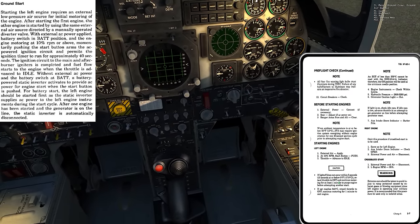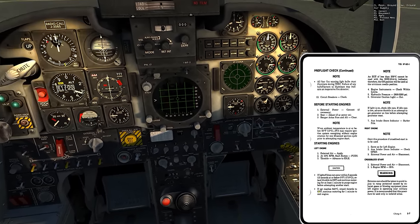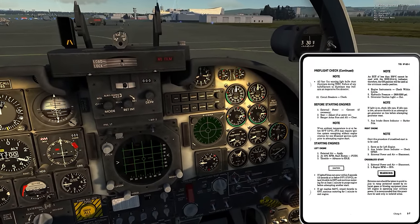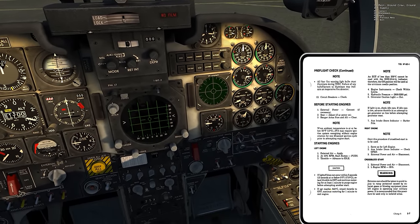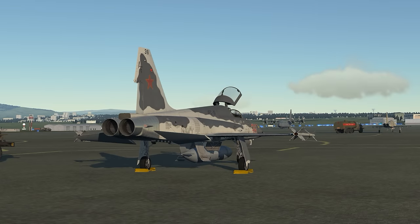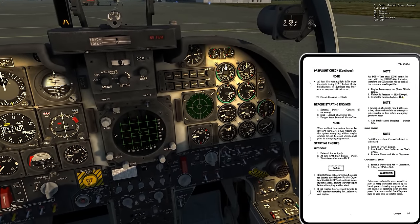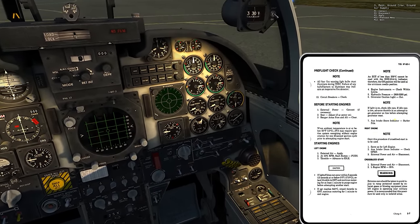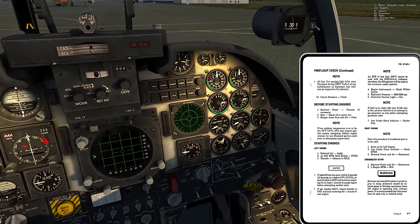Caution: if light-off does not occur within five seconds, retard the throttle to off and continue motoring for at least one minute to purge the engine before attempting a restart. Or if EGT reaches 845 - I'll have the EGT gauge here - retard the throttle and continue motoring for one minute. Motoring just means leaving the air applied, which on its own rotates the engine. Then post-start: check engine instruments within limits, hydraulic pressure 2800 to 3200 PSI, generator caution light out, aux intake door indicator barber pole.